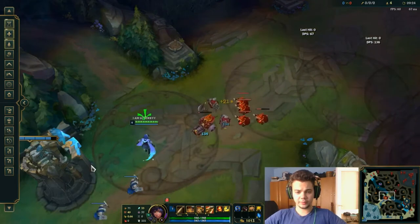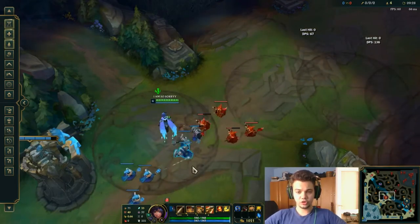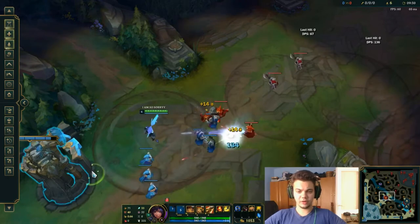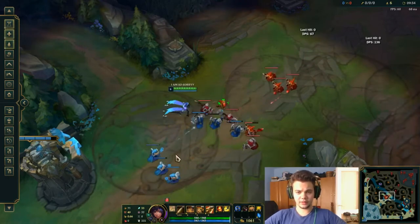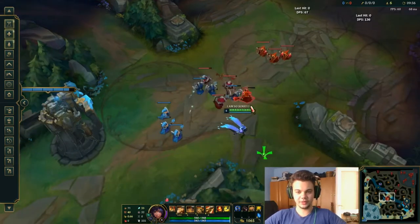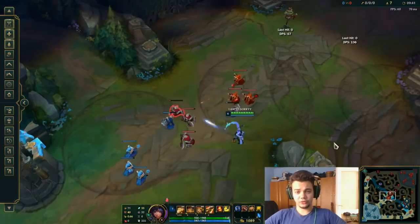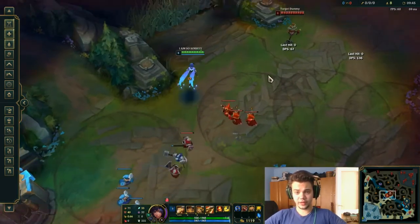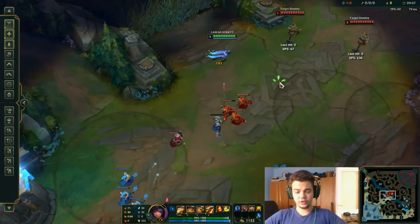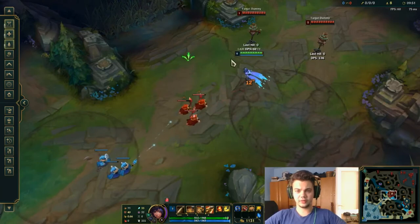Another case: when you're struggling to farm, you can use the small Q to actually get cannon minions. And whenever you fight on mid lane, you have to keep track of the circles that Q generates. Basically, you won't deal your maximum damage if you're standing on a circle, because you'll do just one simple Q. Instead, move away from the circle and do full Qs on the enemy.